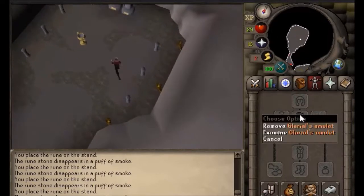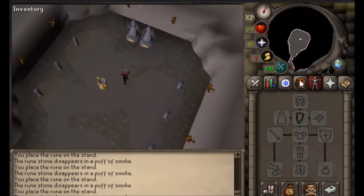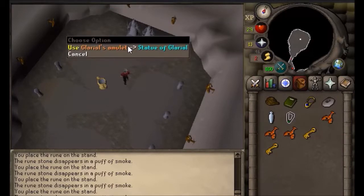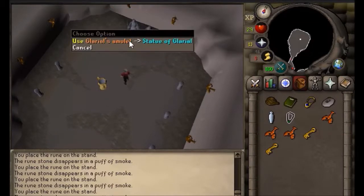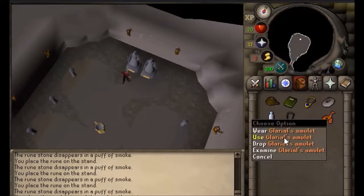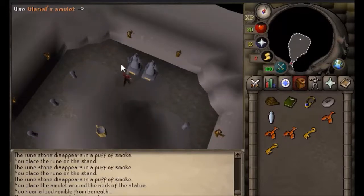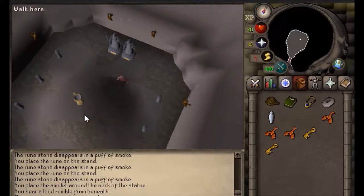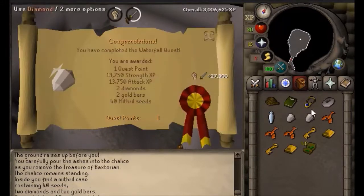Once you've placed all the runes, take off Guaral's amulet and use it on the matching statue — use it on the one on the left with the same name as the amulet, not the one on the right. You put it on, a mountain thing comes down, and then use the urn on the chalice. After that, the quest is completed — and that's how you do the Waterfall Quest!